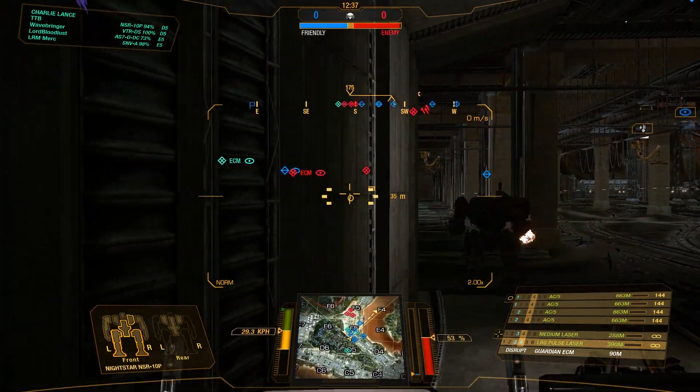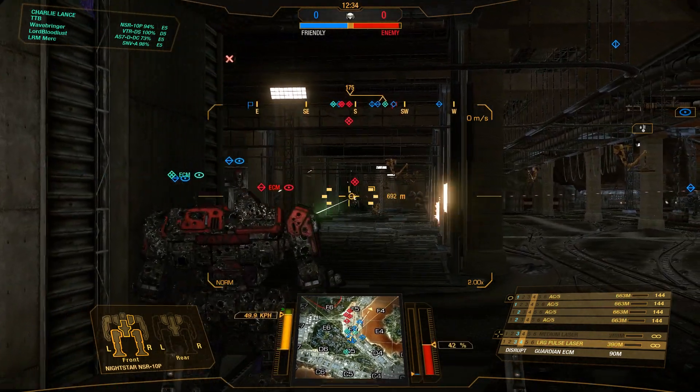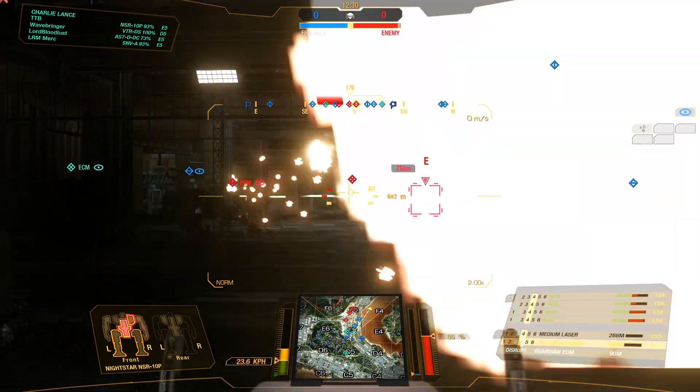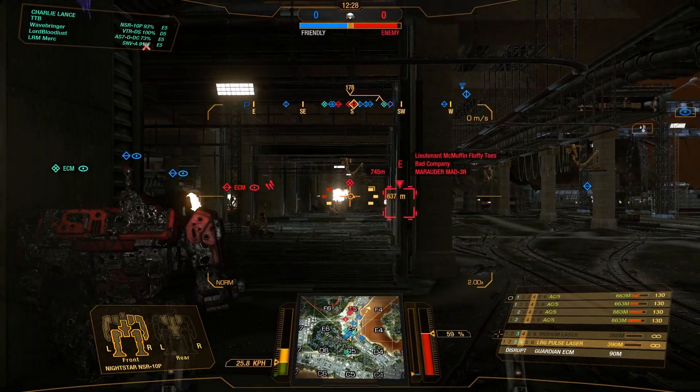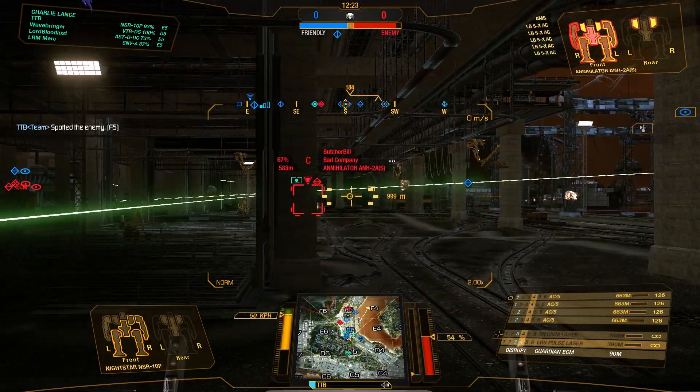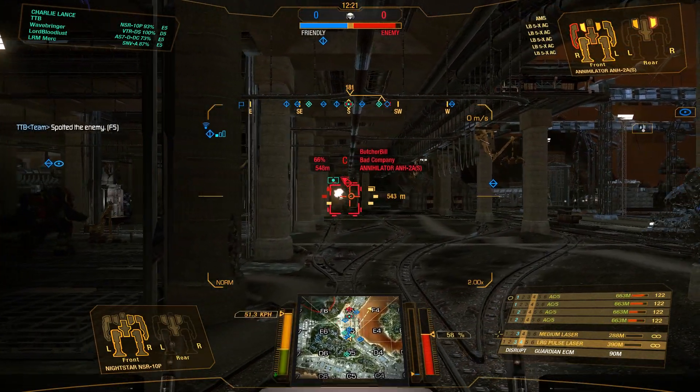I can't really shoot at that guy over there - he is just shelling me with what I think are UAC-2s - so we need to wait until he exposes a little bit more and then we can go ahead and shoot him again. 660 meters - that is good range for AC5s, so let's go ahead and keep laying into him.